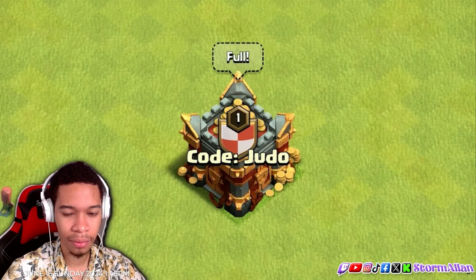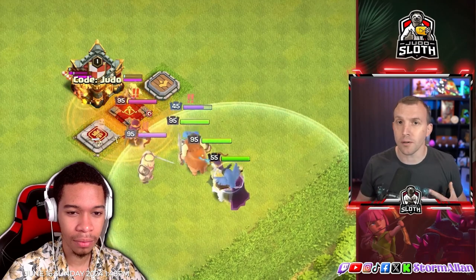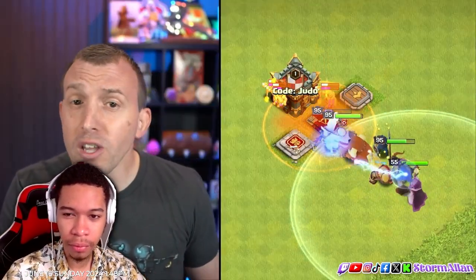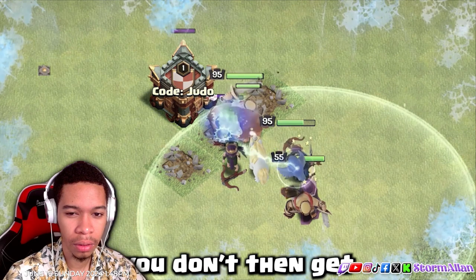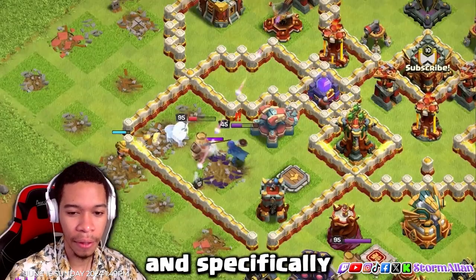What about the Druid in the defending Clan Castle? I was interested to try this out due to its unique mechanics, but in reality, even though it can heal, enemy heroes tend to hit the CC troops with quite a lot of force, so they still go down incredibly fast. It shape-shifts to the bear, which has similar hit points to an Ice Golem, but you don't get the freezing effect. I don't think it would be a good Clan Castle troop — better to stick with the Ice Golem.